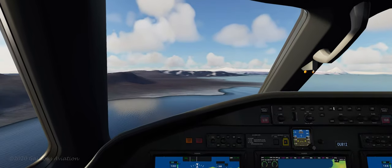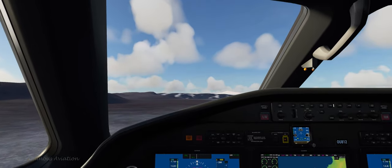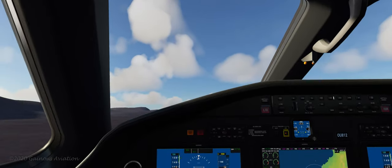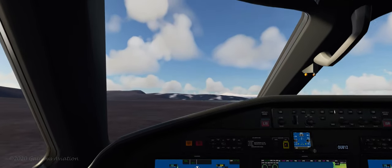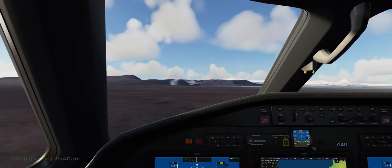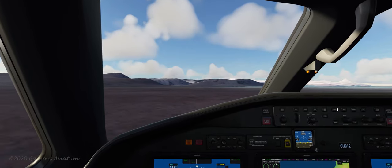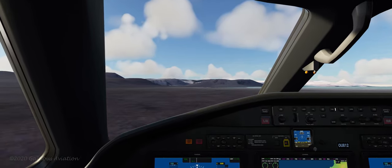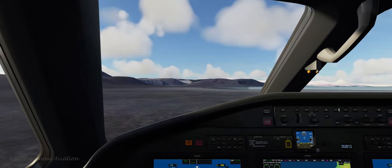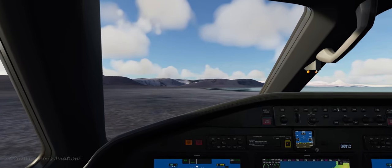Let's see if I can set this thing down. It's below — reverse thrust. It'll slow me down. I don't want to keep going off into the water on the other side. We're slowing down. Turn off the thrust and hit the brakes.